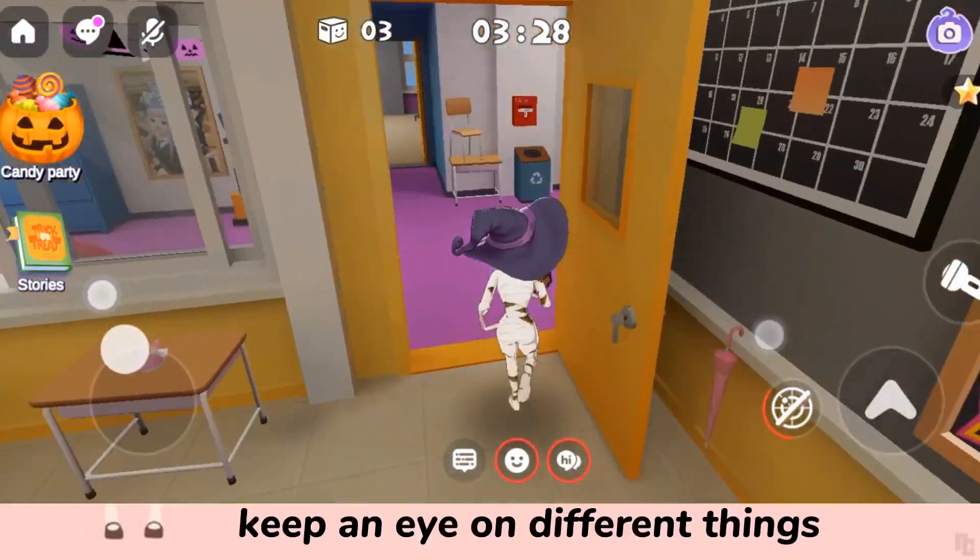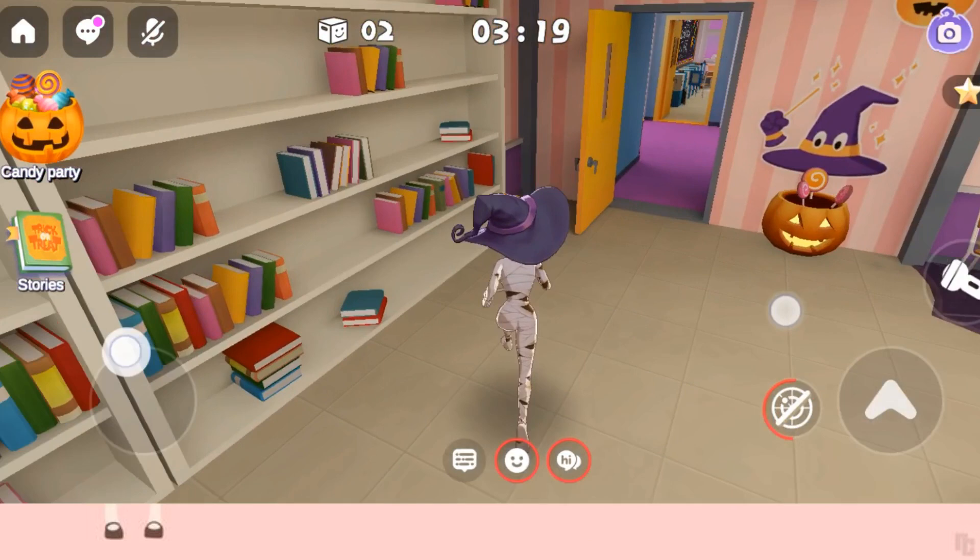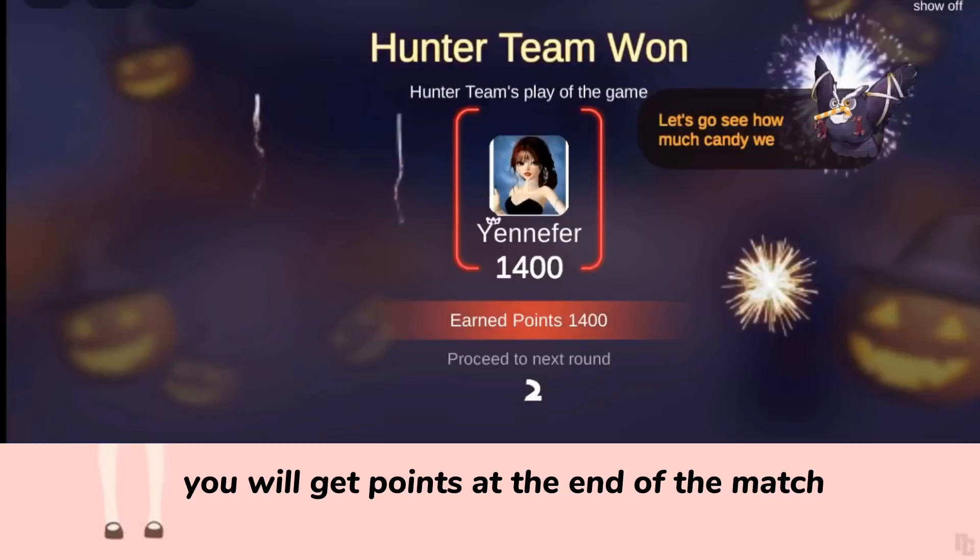Keep an eye on different things. For example, this skeleton has a star in his eyes which looks different. You will get points at the end of the match.